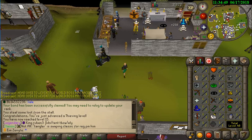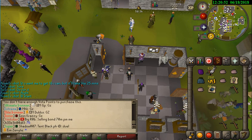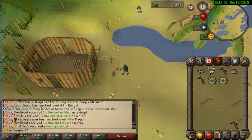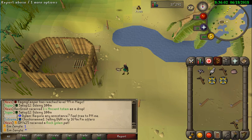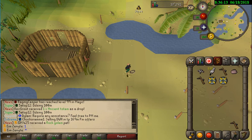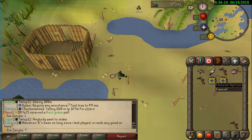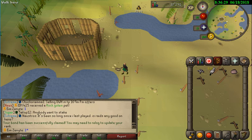Alright guys, coming in with the first two crystal keys for the ranger boots - got a rune skirt, oh my god nice! Yo, somebody gave us two bonds! I was AFK the whole night and I wake up with two bonds in my inventory. Thanks to the guy who gave us two bonds. Now we're at Super Donator. Also have 300 bond tokens now - easy boys, easy!